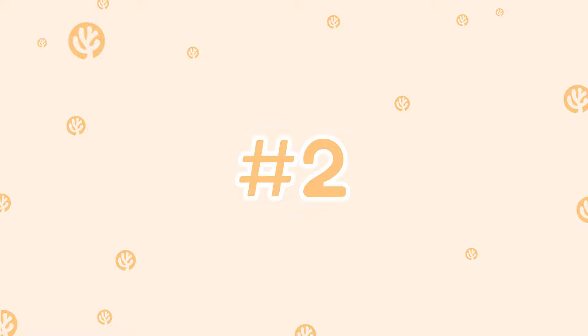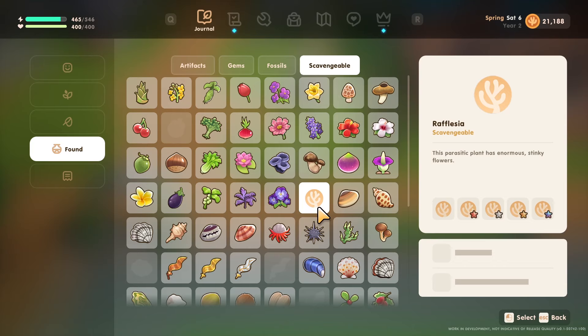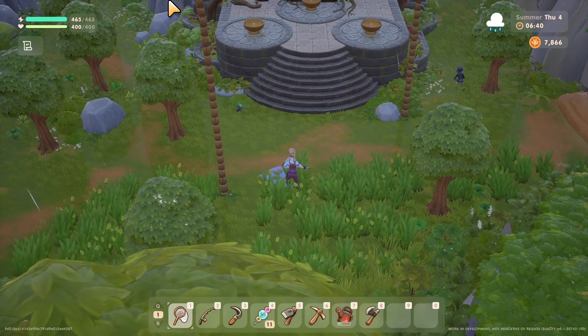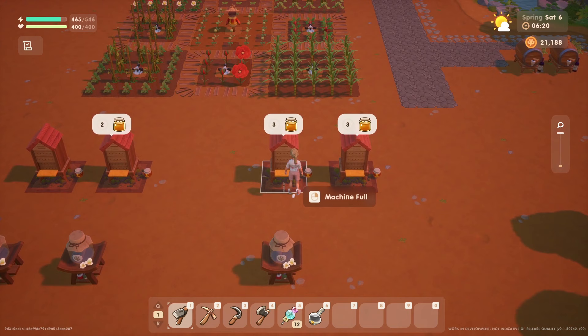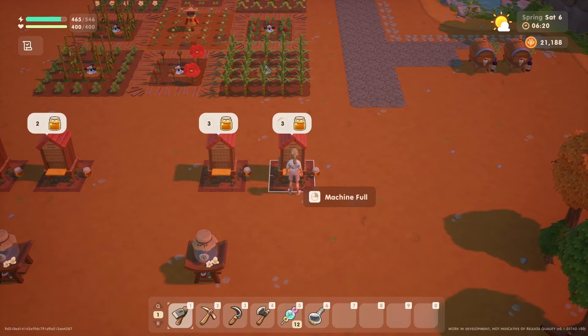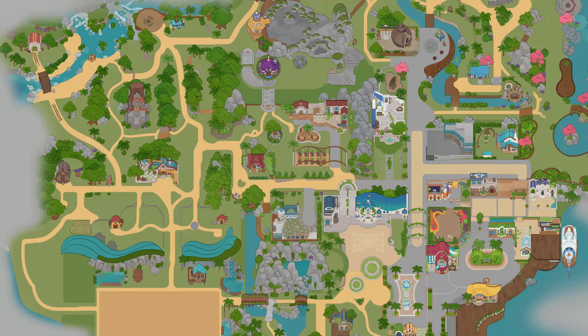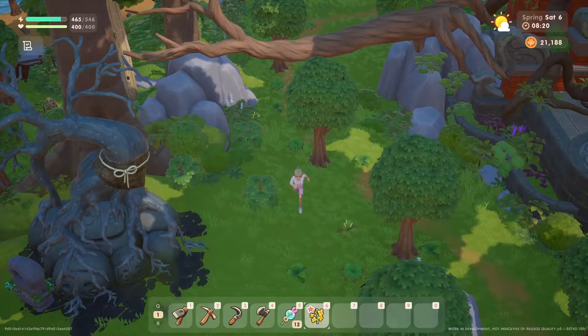So what does all this talk about rare flowers at 500 coins mean — shouldn't I sell these? My answer is definitely not, which brings us to tip two: save your titanium and Rufflesea flowers, available in the fall and winter respectively, and turn them into honey. You'll need to unlock the bee house, a craftable item — just level up your bug-catching skills to level two. Once you've crafted a few bee houses, deposit these two flower types and in three days your 500 coins of profit turns into 3,000. The flowers are rare, so check the forest area every day of fall and winter to maximize your chances.